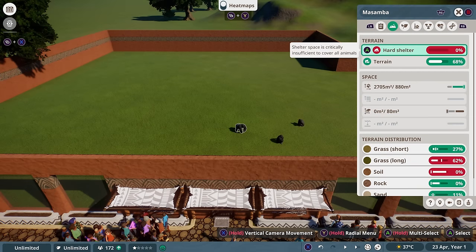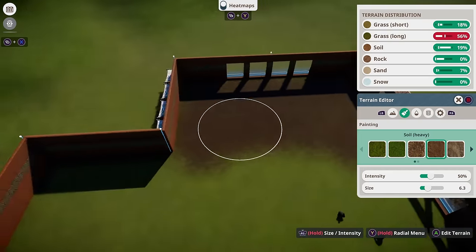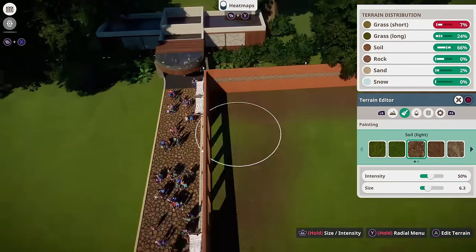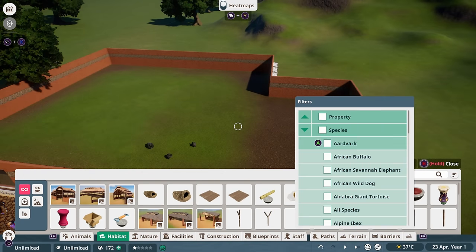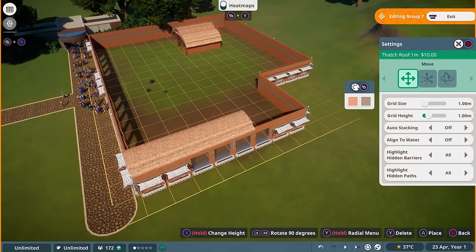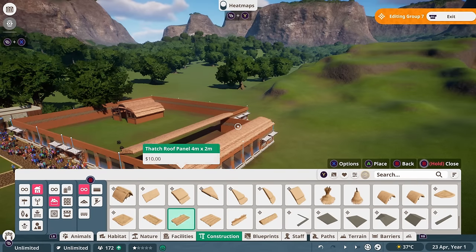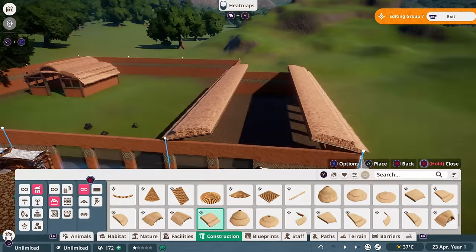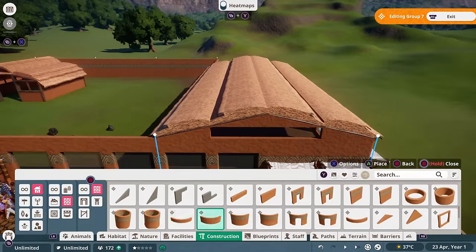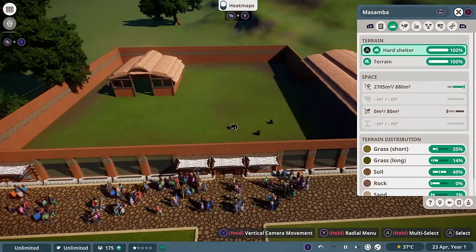Now on the animal's terrain tab, I could see that they were severely lacking hard shelter and the right terrain type. So I clicked on the terrain distribution, which takes you straight into the terrain tools so you can edit the terrain to be in the green zones wherever your animal's needs are. For the hard shelter, I went into the habitat tab and filtered by the western lowland gorilla to find the types of shelter appropriate to it. Then I selected one of Frontier's beautiful prefabs to be a small outdoor shelter, and I also built my own custom shelter as their main bedding area using thatch roof pieces on the right hand side of the habitat, which I later joined up with a path so guests could see them while they're in their bedding area.